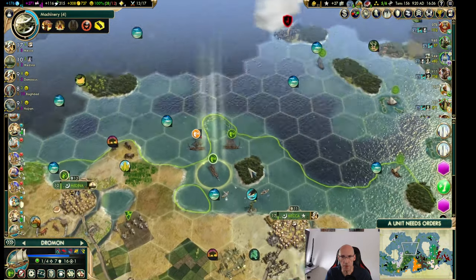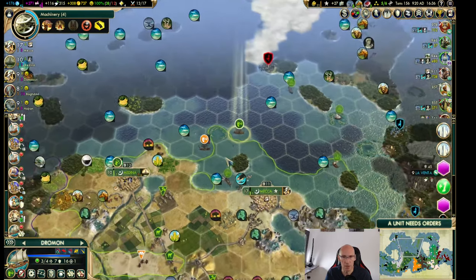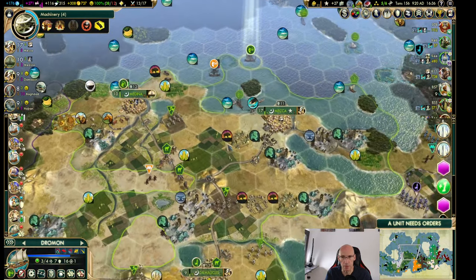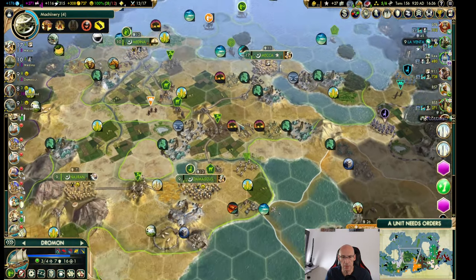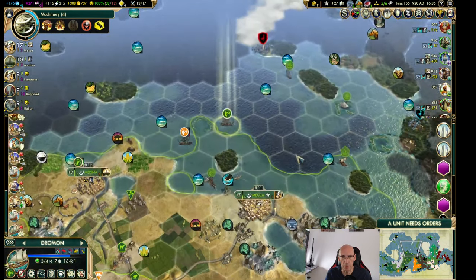There are camps again up there. I just wanted to have a look first. Oh, that was a mistake — if they spawn caravans, my trade units are screwed. And we're just going to bring that guy.